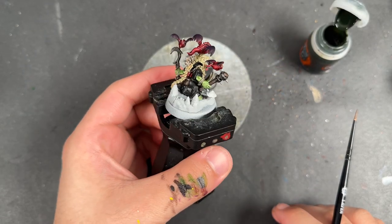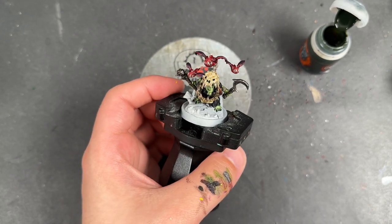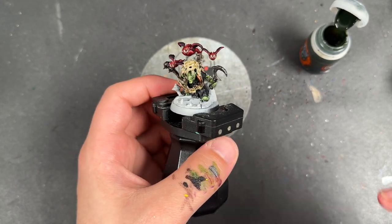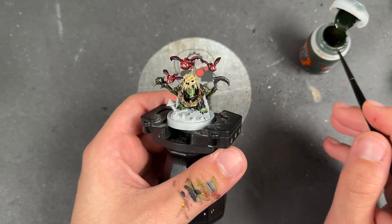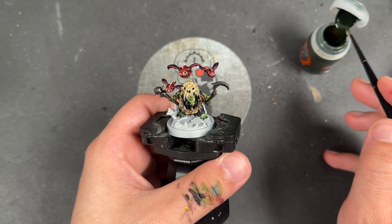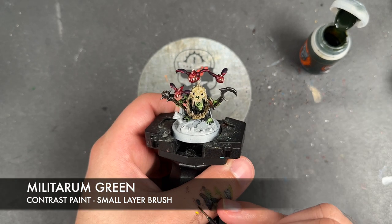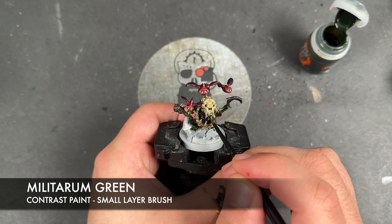With that done, he is now pretty much at what I would call War Hipster Battle Ready. But we're not going to leave him there - we're going to take him to the next level by adding a couple more little shading bits as well as some highlights. The first one we're going to add is some Militarum Green, and we're going to apply this over his mouth and his lips.